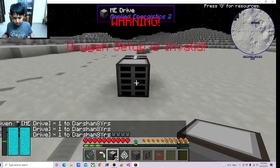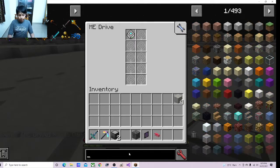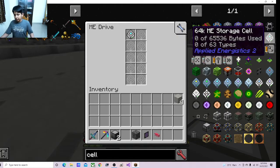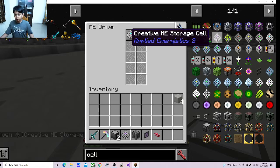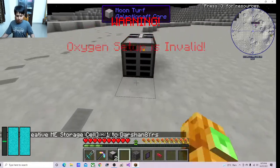I am going to go ahead and place this drive in. You need to fill up the drive with cells — however many cells you want. The cells available include 64K and 16K ME fluid storage cells, as you can see.